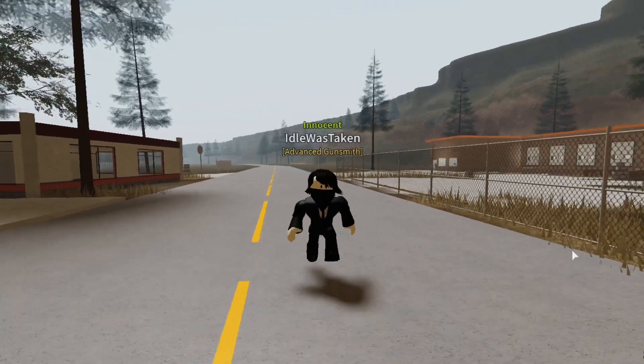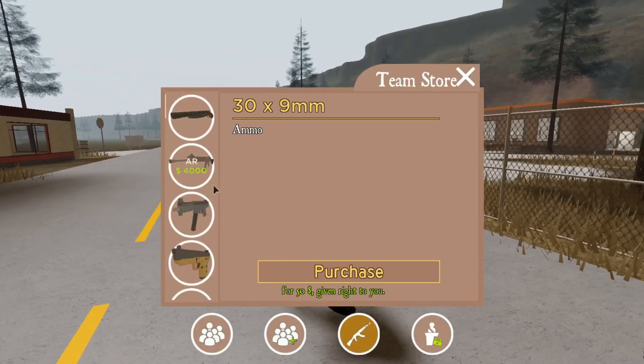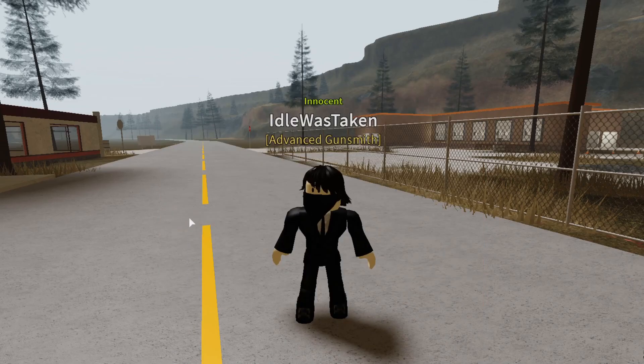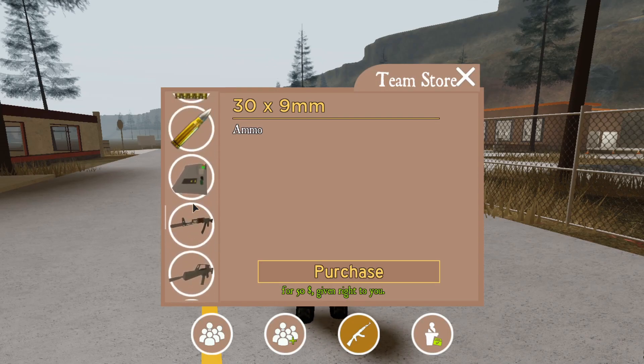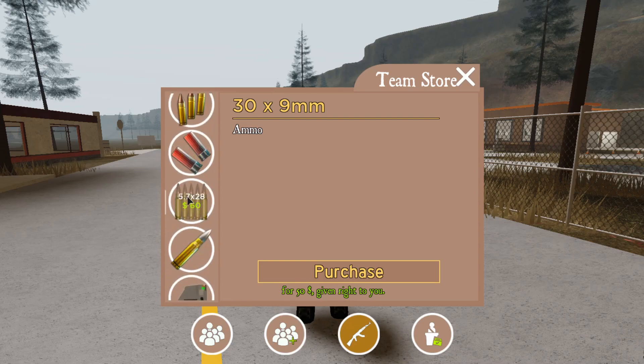Hello Gamers, Idle here, back with another video in Anomic. Today I will be taking a look at the new weapons that have just released. Before we do, there is a new ammo type that has just come out — the 5.7x28 ammo.